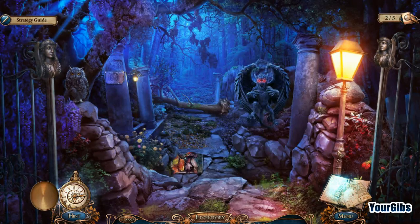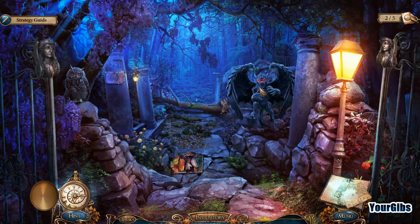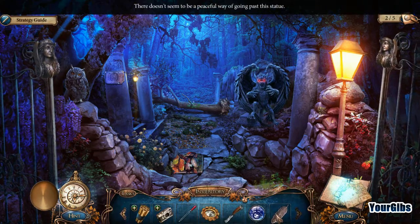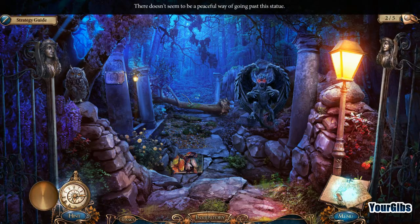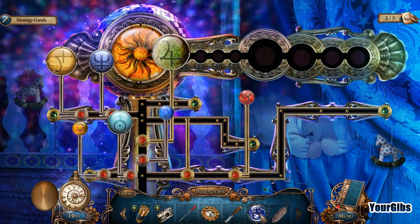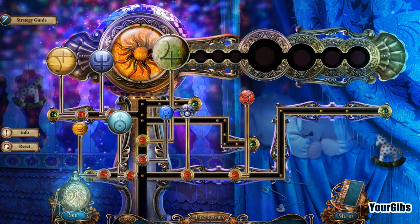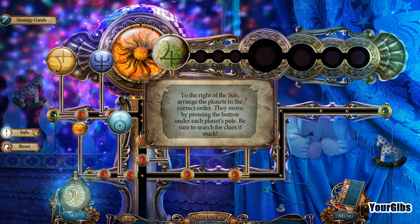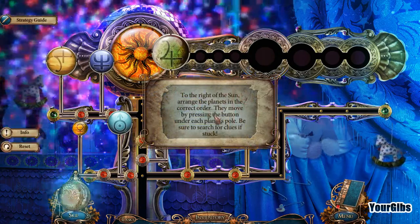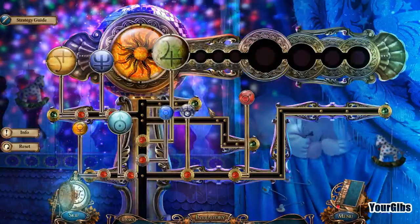I can't tear the branch off with my hands. Stone feather — put that over here. Oh, it's a puzzle! The instructions say: to the right of the sun, arrange the planets in the correct order. They move by pressing the button under each planet's pole. Be sure to search for clues when stuck.